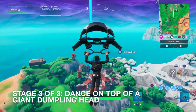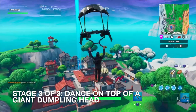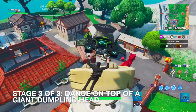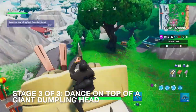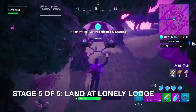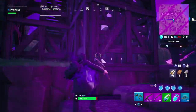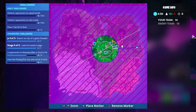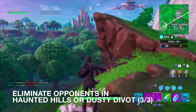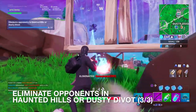As I approach Loki Landing, it looks like somebody's over there, but we're going to land there anyways. Just get on top of this dumpling head and just dance — get it over with, make it quick. We got to land at Lonely Lodge. And the last thing we have to do is take some people out at Dusty Divot. And that's the third elimination.